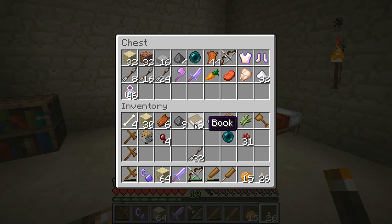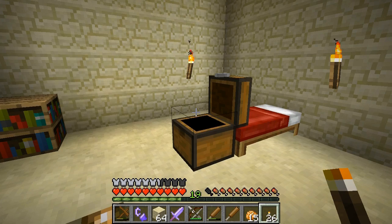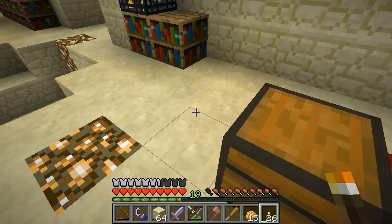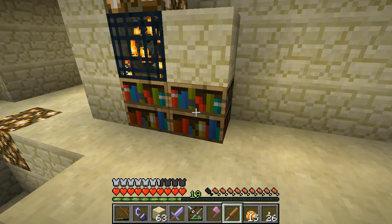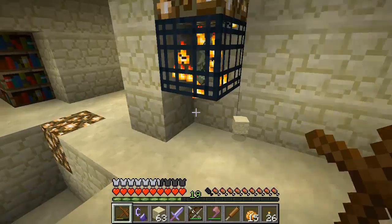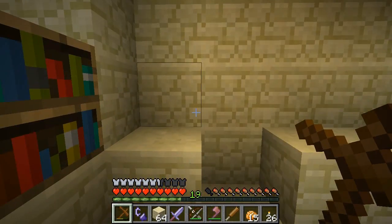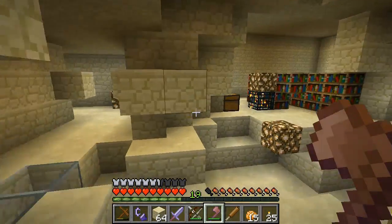Let's go ahead and drop some of this stuff off — we're gonna come back for it. What I want is an axe. There's an axe! I can break this like this. I don't know if that bug is still in the game to let creepers spawn in newly vacated blocks — I'm not gonna attempt it though. I want all these bookcases.